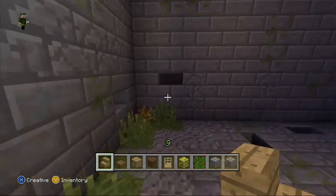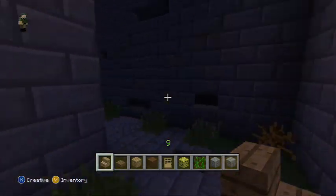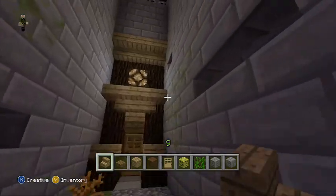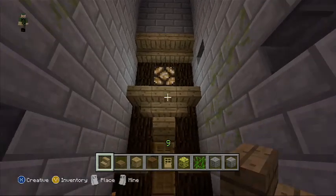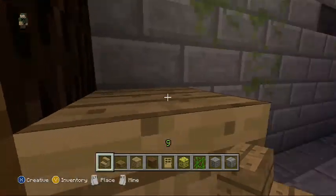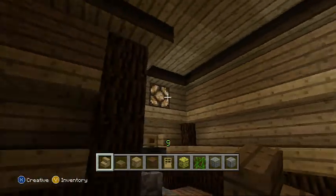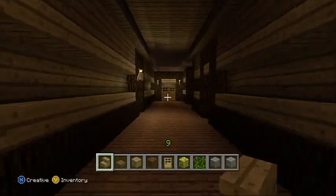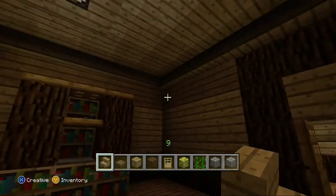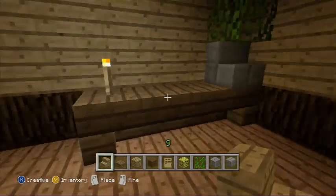So for the guardhouse, this is the pathway to it and that's the guardhouse itself. Yeah, not this little thingy but this. Okay and that's the entrance. So we have a little save room here with a chest and a typewriter.